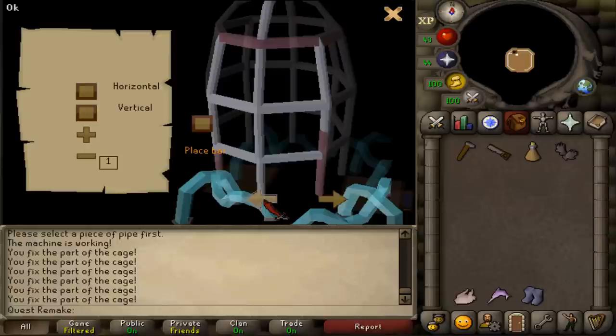Turn left again. Place a horizontal bar of size four. Then a vertical of size two. Then a vertical of size three and place it.